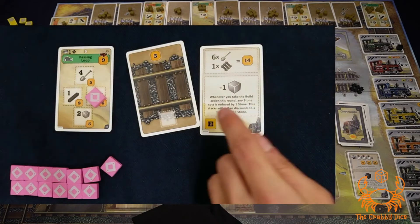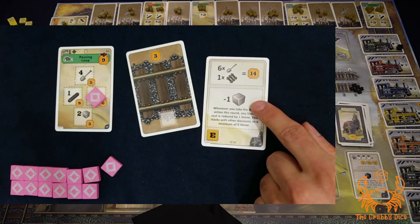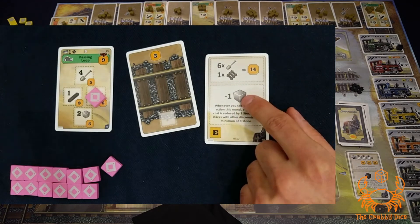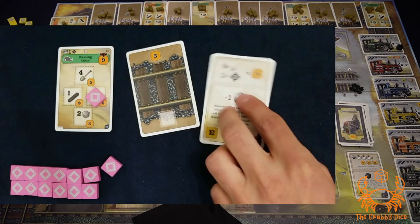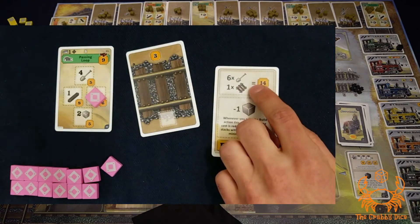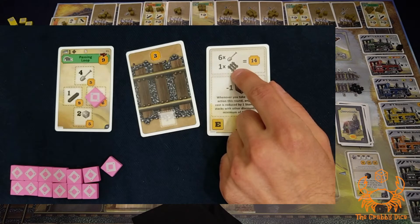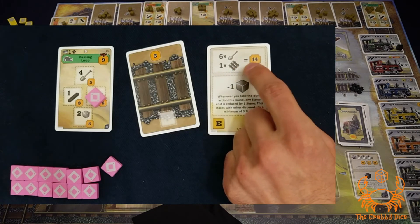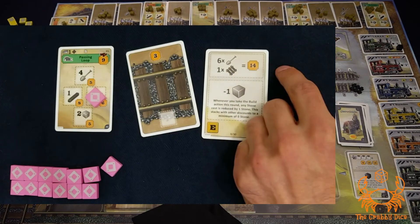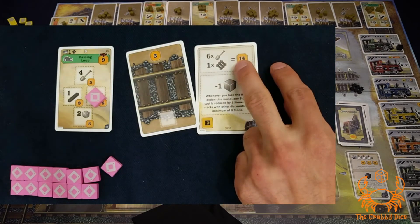The site office action lets you pick up a contract card. The top of the card is the actual contract, the middle is a special ability you can activate on the matching action space — it's a one-time ability per game, so tap it when used. Whether or not you trigger the ability, you can still fulfill the contract. For example, if a contract requires six rubble cubes and one track marker, you'd gain that many points. If you hold duplicate cards, you need separate resources for each — they don't share.